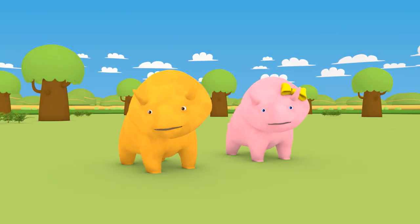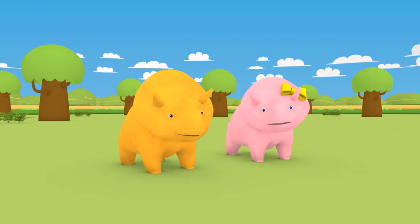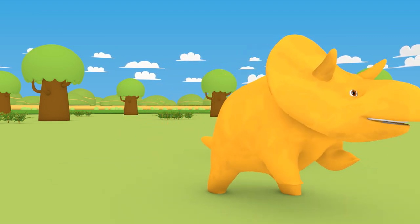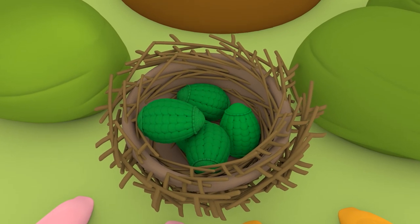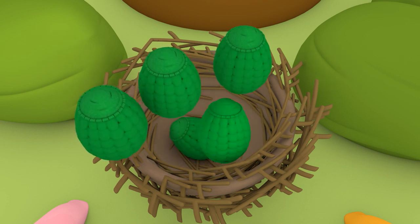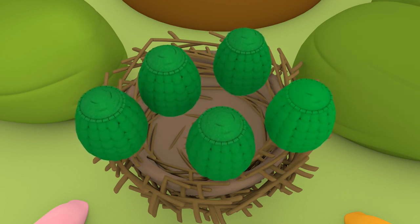It might be hard to find those green eggs in here. Have you seen something, Dino? Oh, well done! You've found them! They're very big! Let's see how many there are. One, two, three, four, five green eggs!